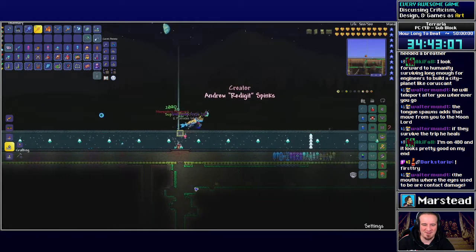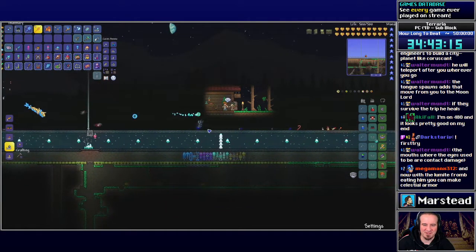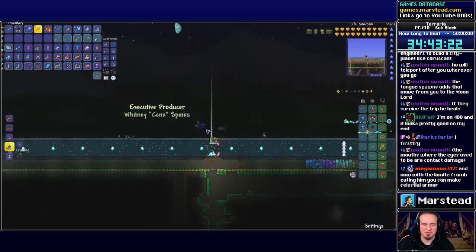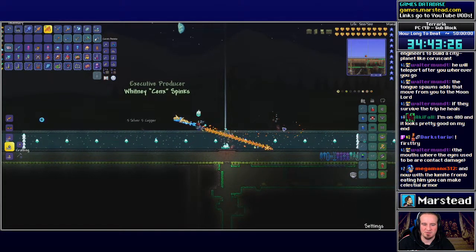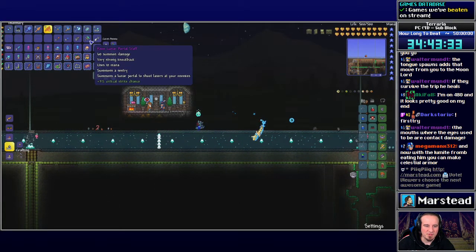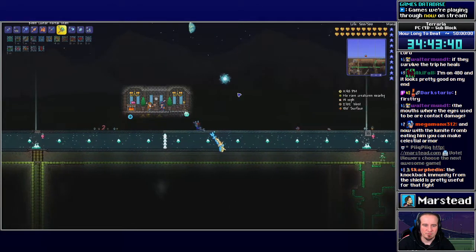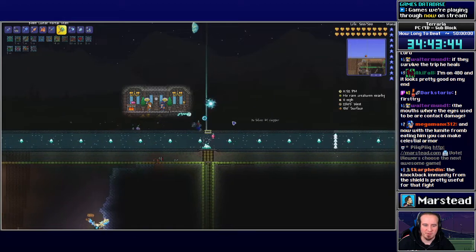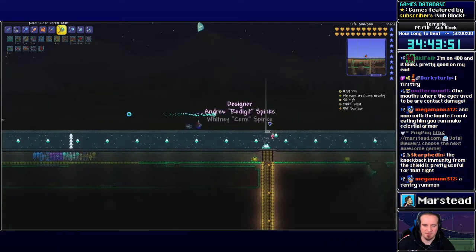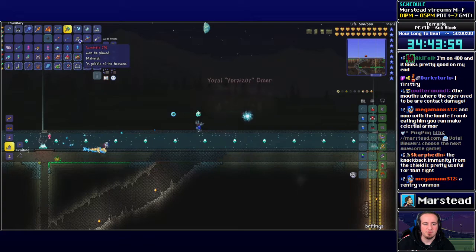Nice — Slayer of Worlds! Defeat every boss in Terraria. It plays the credits over the parallax background while you're still playing the game — I love that! Portal staff, portal gun. I love that it plays the credits and you're still in the game. The mouse with the eyes used to be over contact damage. The portal staff is a sentry technically — that's cool. 71 luminite.